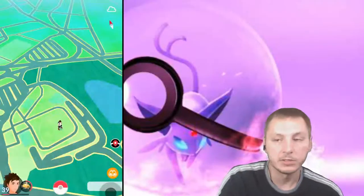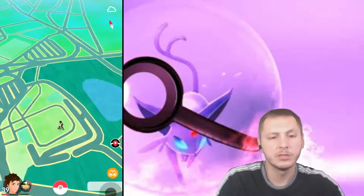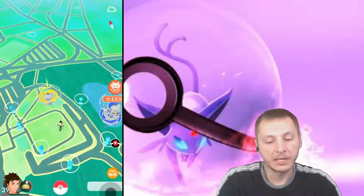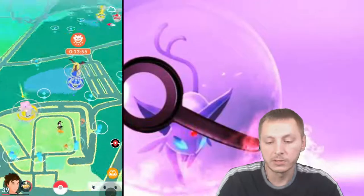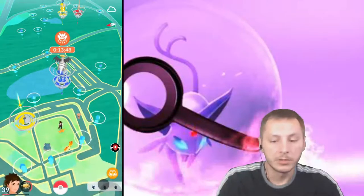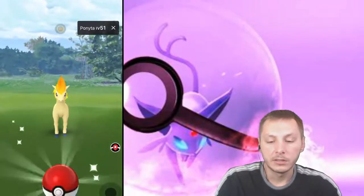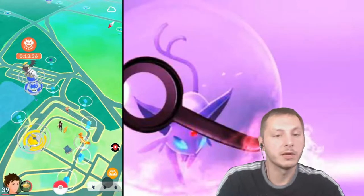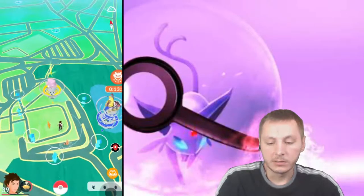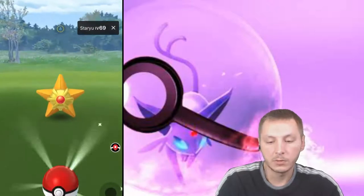We got a Blastoise over here, level 36 Blastoise! Let's go check this out and see what CP it is. It might be here for like another five minutes but probably by the time I upload a video it's already going to be gone. Join the Discord — I will post the link in the description. The Blastoise is not here, it might have despawned already. I hate how they despawn so quick — they just show up and now they're gone. He might still be here but I think he despawned.